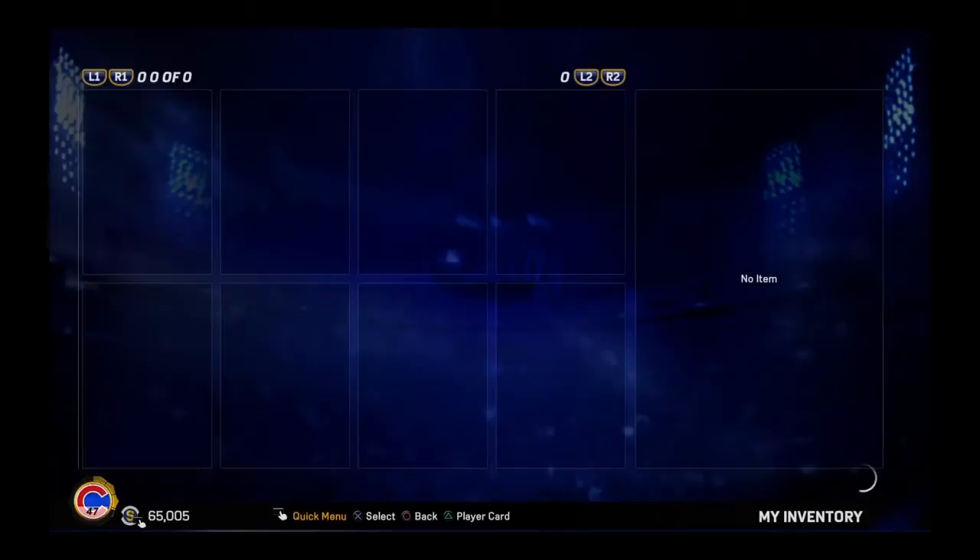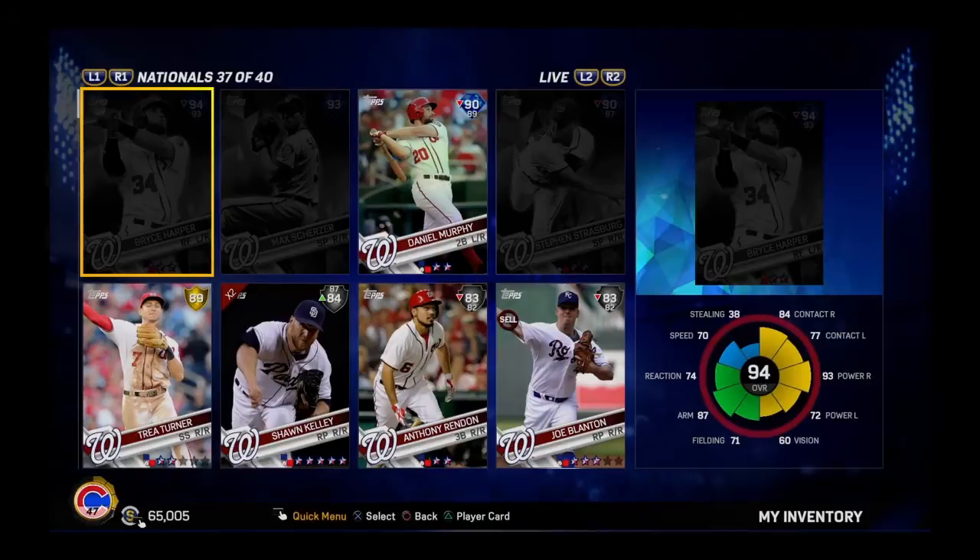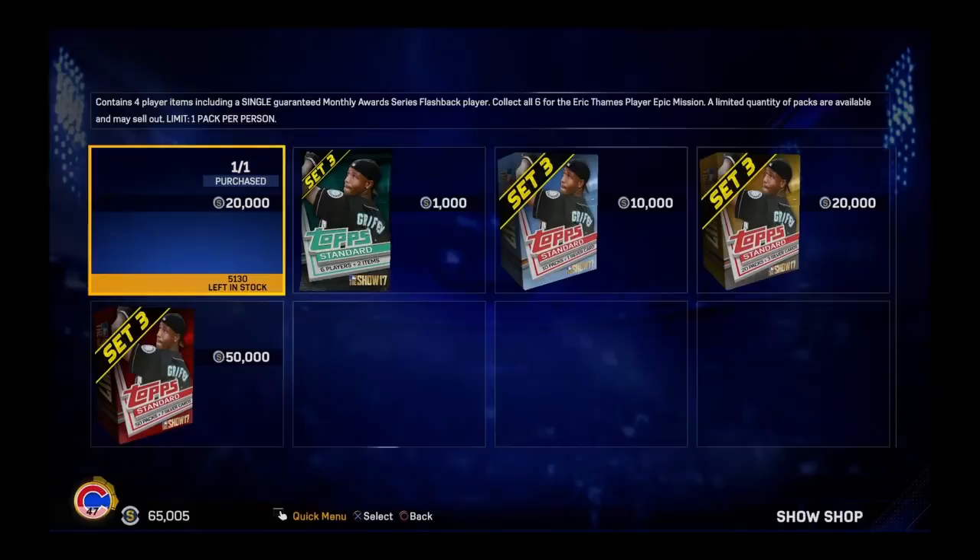Those are the new cards. They updated Aaron Judge to a silver, Jose Ramirez is now a gold, and Miguel Sano is also a gold — those are the highlights for the player updates.